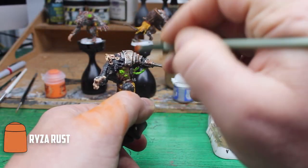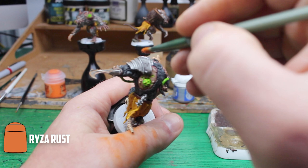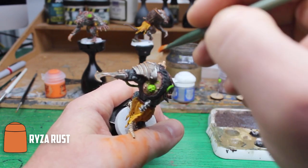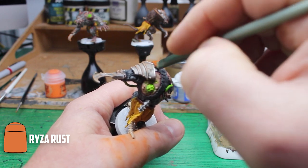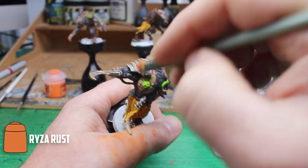The final part I wanted to add was the rust effect on the models. For this I took Ryza Rust from the paint shelf — this is a great paint for doing simple rust and I don't see people using it that often. I started dry brushing it on and I think it turned out great for a simple and easy rust effect.